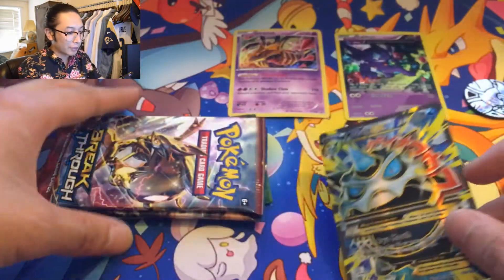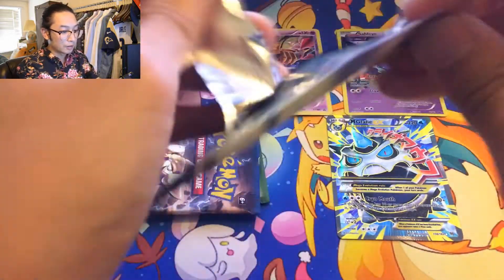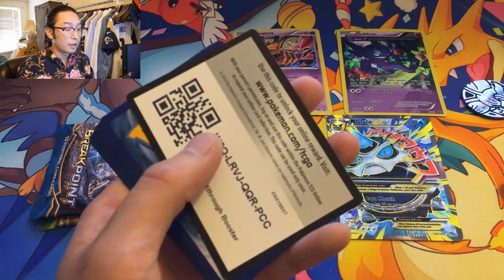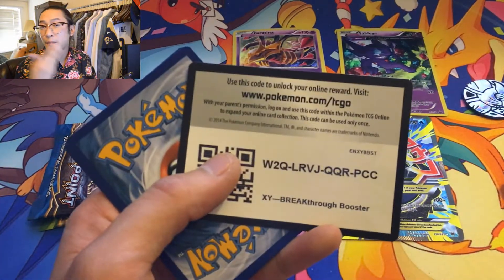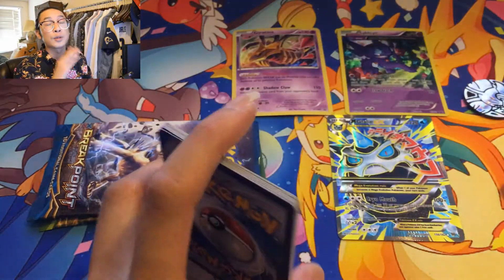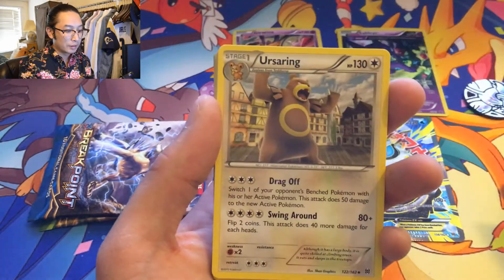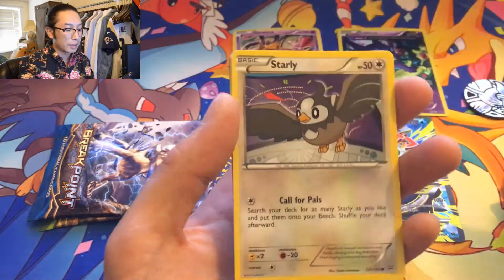Wow, all right! Three more packs on the other side — geez louise, that's very cool, that's awesome. Hey, let me be an example of never speaking too soon, because fate will slap you in the face and be like 'hey, what are you talking about — I just gave you a very very good card.' Thank you fate, I'm so sorry I spoke out of turn. We got a Fisherman, Ursaring, Giovanni's Scheme, Cyndaquil, Goldeen, Starly, Chespin.